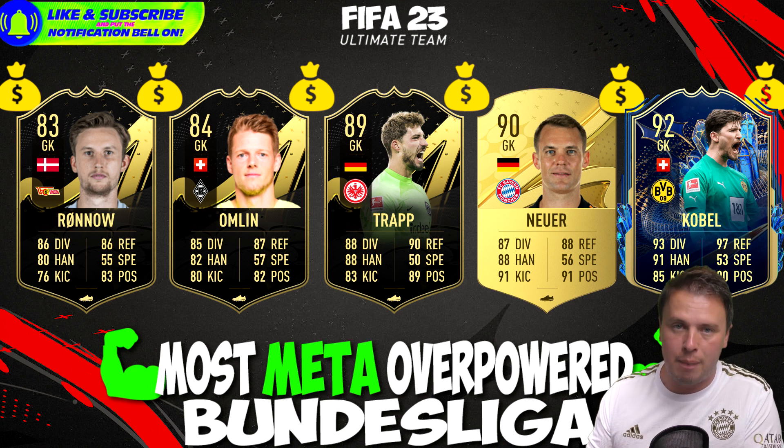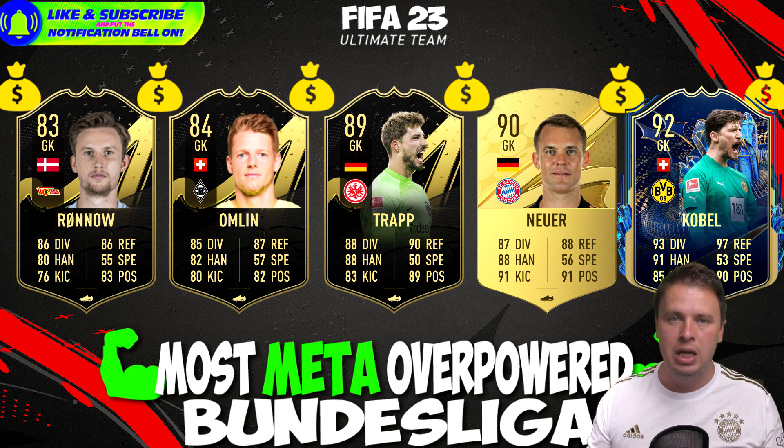Borussia Dortmund bottled it big time — not winning the Bundesliga this year, not winning the last game against Mainz, drawing 2-2. That was a disaster for all the Borussia Dortmund fans. But Koepel had a great season and was rewarded with a Team of the Season card.